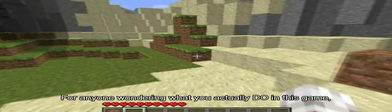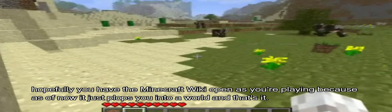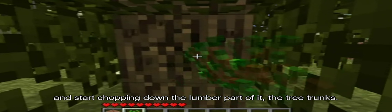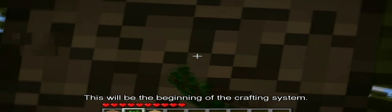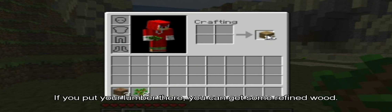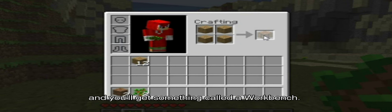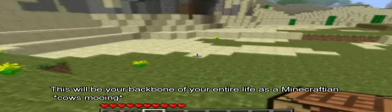For anyone wondering what you actually do in this game — hopefully you have the Minecraft wiki up at the same time as you're playing, because right now it just plops you into the world. Basically, what you want to start with is finding a tree and chopping down the lumber part — the tree trunks. This will be the beginning of the crafting system. Once you get a couple pieces of lumber and open up your inventory, you'll see a little crafting section. Put your lumber there and you can get some refined wood. Place one piece in each square by right clicking and you'll get something called the workbench, which will be the backbone of your entire life as a Minecraftian.